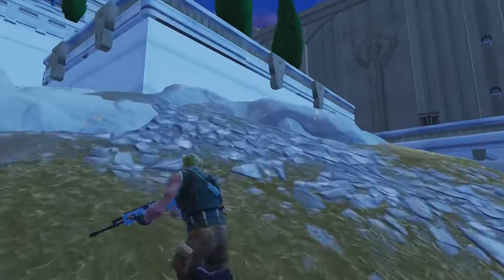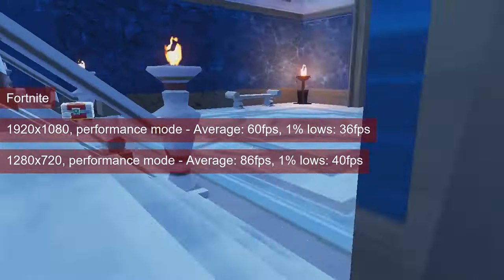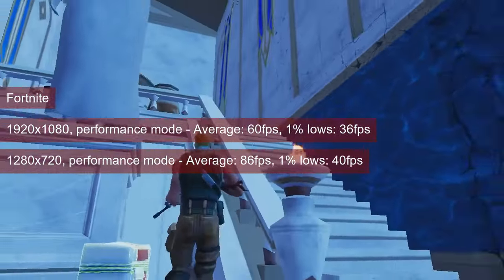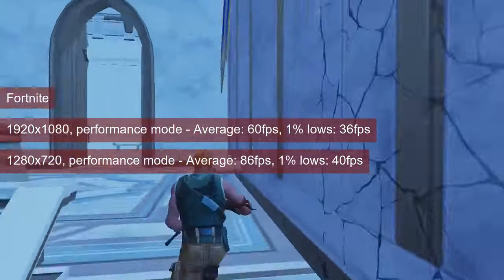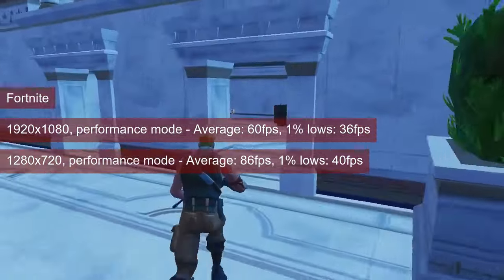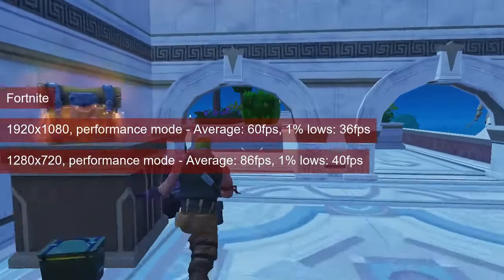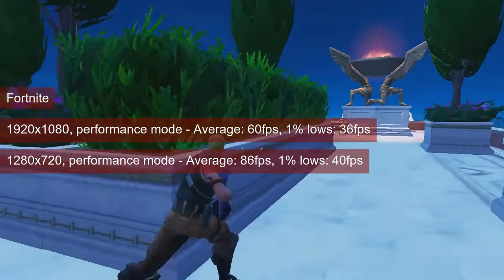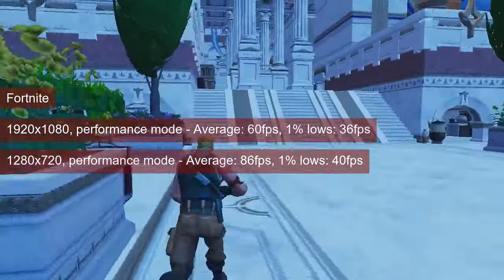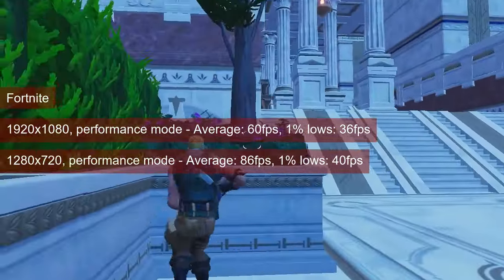While I did gather these results in windowed and borderless mode, the performance in Fortnite is pretty much the same in full screen mode as well. I got 60 FPS on average and 1% lows in the mid-30s at 1080 resolution in performance mode. Places like the Underworld will be more demanding and you might want to drop the resolution. At 720, the FPS increases, reaching 86 FPS on average and 1% lows in the 40s — playable in my book, but it could cause issues if you're more competitive.